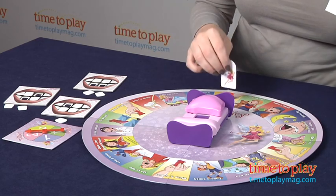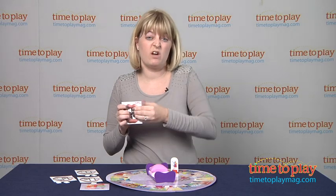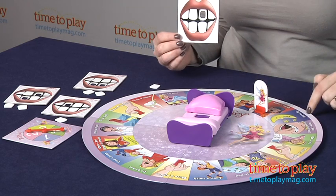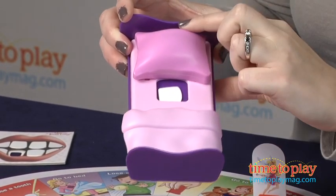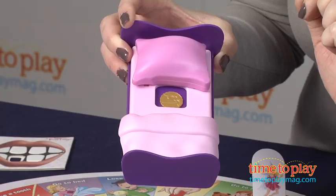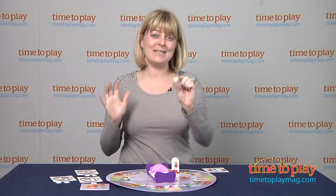So I have to move two — one, two. This is a lose a tooth space, so I have to take a tooth out and remove it from my smile board. Keep it next to you though, because if you land on a go to bed space and you have a loose tooth, you put it right on the bed, slide the pillow over it and back — and you have a gold coin! It's magic!